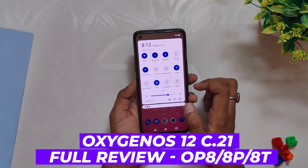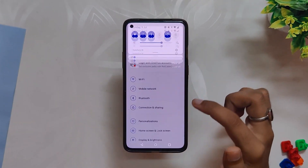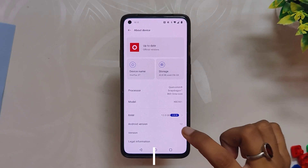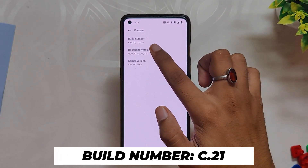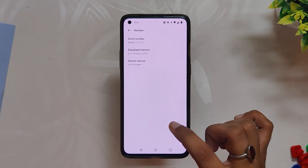Without wasting any more time, let's get started. If we go into the About info section, you can see that the build number is C.21, which is OxygenOS 12 stable build. The build was released almost a week ago and since then I've been using it on my OnePlus 8T. My overall experience has been really positive except for some minor issues.